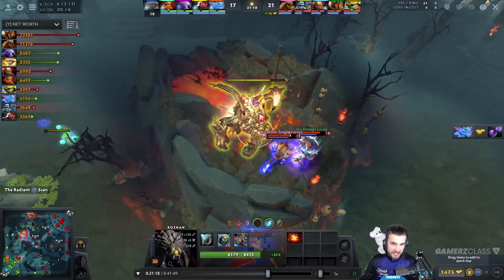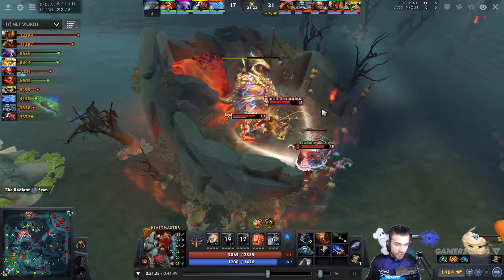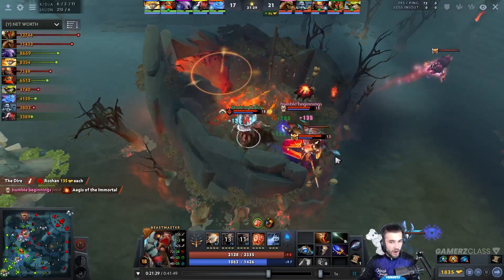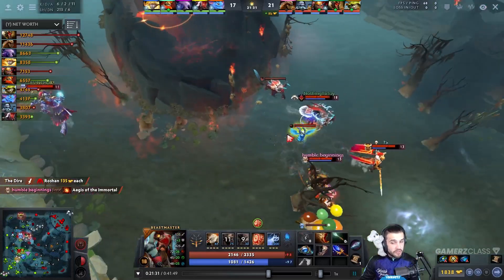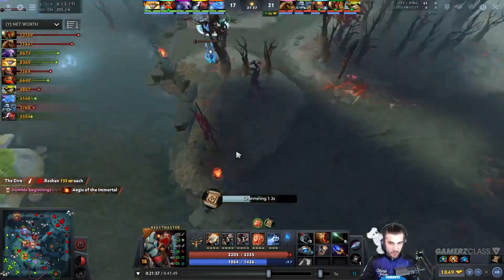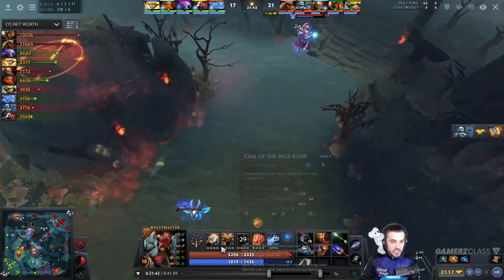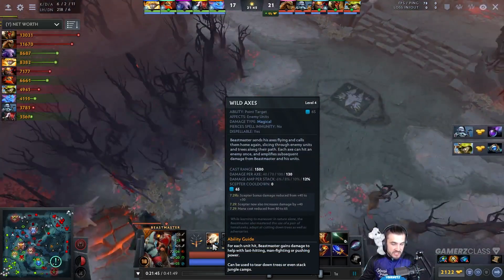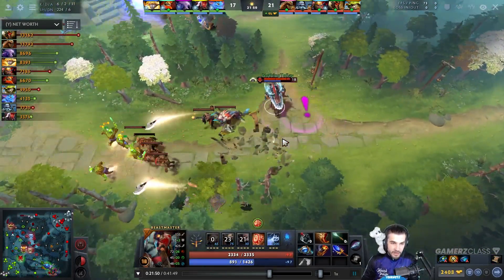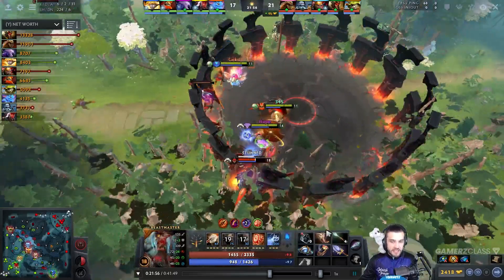Beastmaster can take down Roshan incredibly fast, even solo with a smoke. Each stack of axes amplifies the damage. He just right-clicks Roshan as fast as possible, builds up axe stacks, and with his team is able to take it down in less than 10 seconds. The only difference since the patch is that smoke won't keep Roshan stationary when he gets hit with axes.